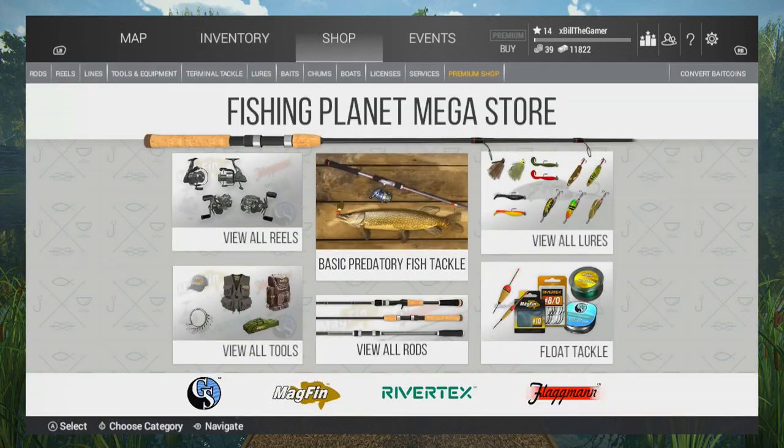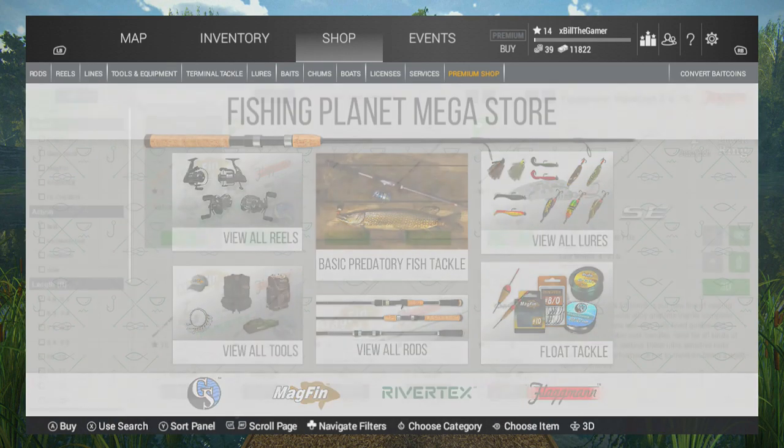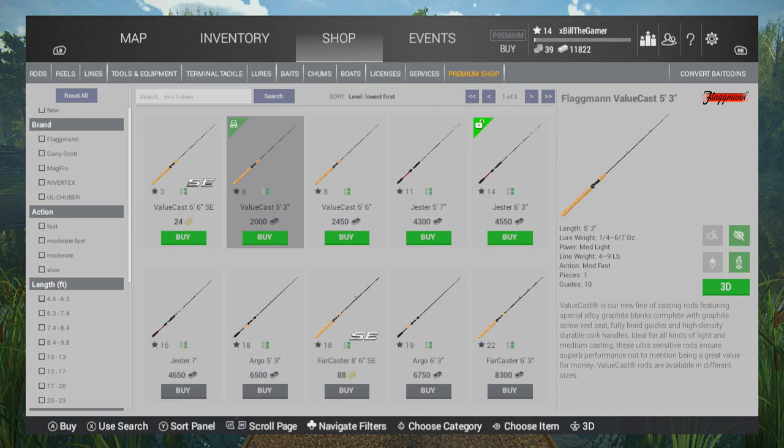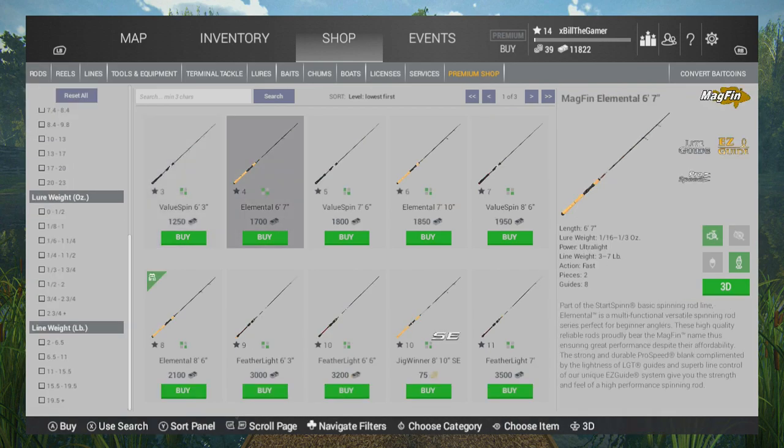If we go to the shop quickly, you're going to need to get yourself a rod. You can get a casting rod if you want — the Value Cast — but you can also do it with a spinning rod. I would recommend going for the Elemental 6-foot-7, which is $1,700. I think the entire amount is about $3,800 and that includes your license.